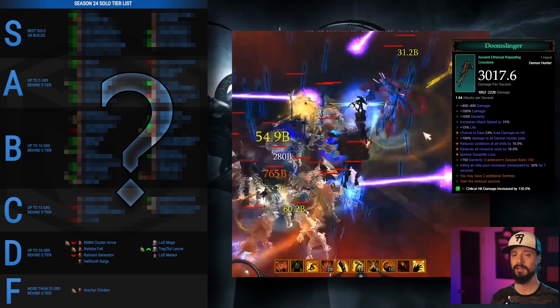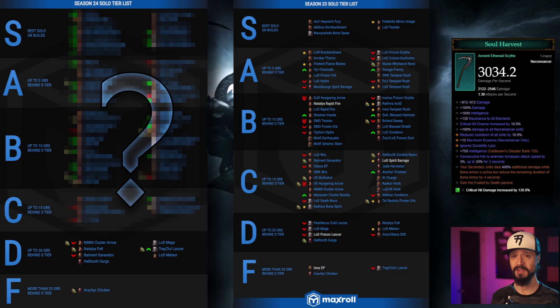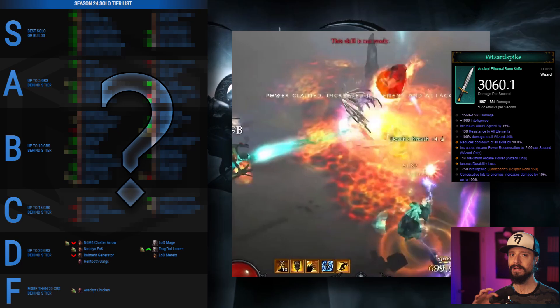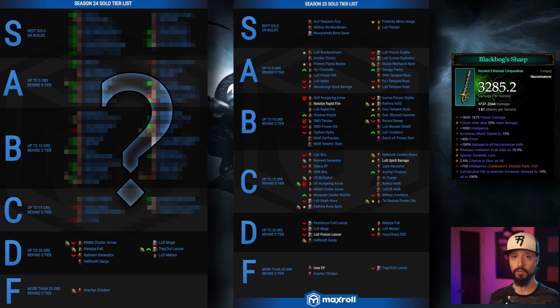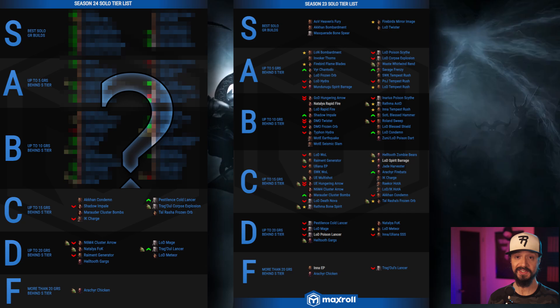The Natalia Fan of Knives build also uses the Doomslinger, but it benefits more greatly from it than the N6M4 build, allowing it to remain in D tier. We have the Helltooth Witch Doctor, which works in the Gidbin Ethereal, and the LOD Necromancer Mage build, which works in the Soul Harvest Ethereal — enough to keep up with the average power rise. The Wizard Legacy of Dreams Meteor build benefits tremendously from the Wizard Spike Ethereal but was scraping the bottom of D tier previously and doesn't quite manage to escape despite the big Ethereal buff. Then the Trагghoul Corpse Lance build works in the powerful Black Bogs Sharp Ethereal, rising from F tier to D tier.